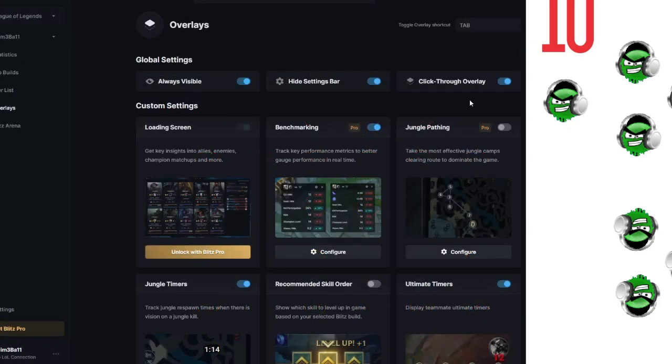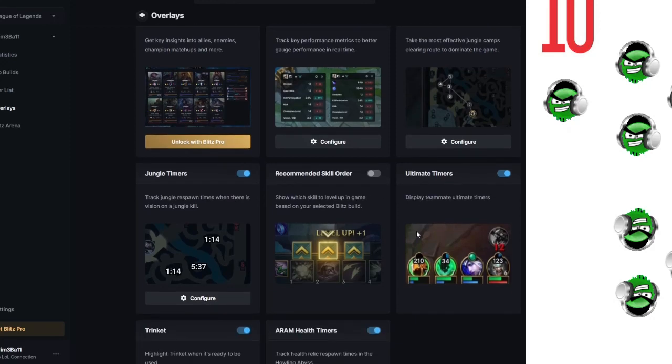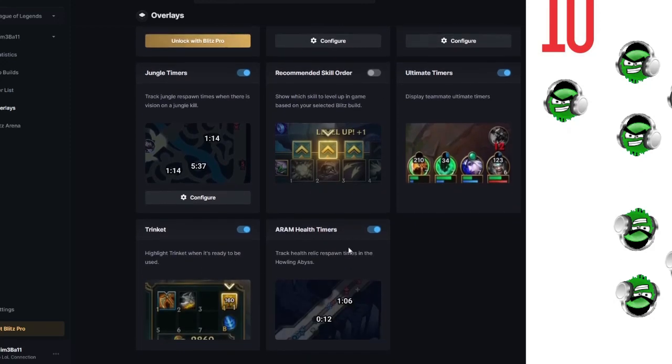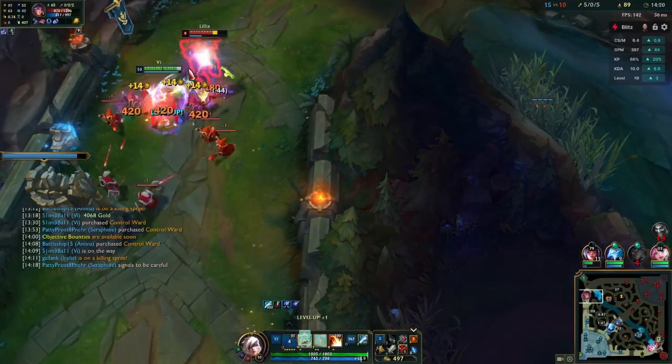If we look at the overlays tab, you can turn on some overlays and turn off some overlays, as well as see a little that is behind the paywall. We have benchmarking CS, gold vision tracking overlays, jungle pathing overlays, jungle overlays, recommended skill orders, ultimate timers, trinket reminders, and ARAM health timers. I will be getting into the gameplay of those in just a second.